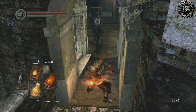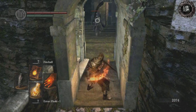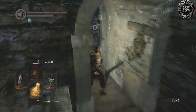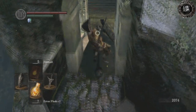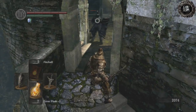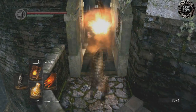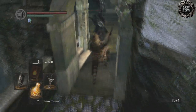You can mix in pyromancies and firebombs to make it go a little quicker as well. You just bait him in and out of this passageway, and then he'll try to retract back to his initial guard position. Then you grab him before he goes downstairs and attack him.